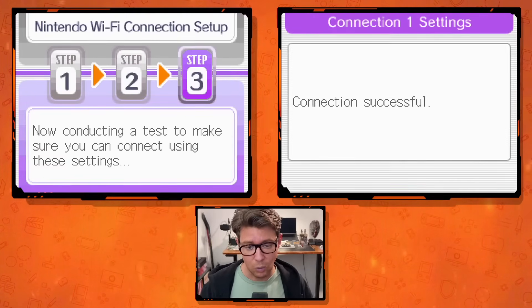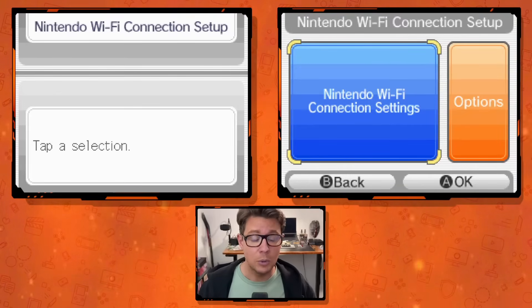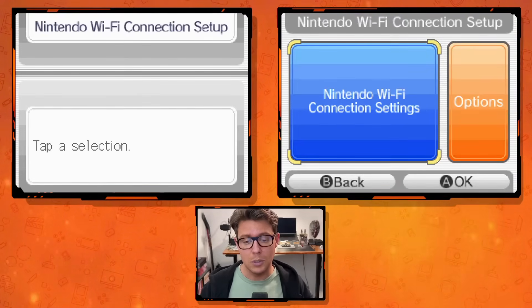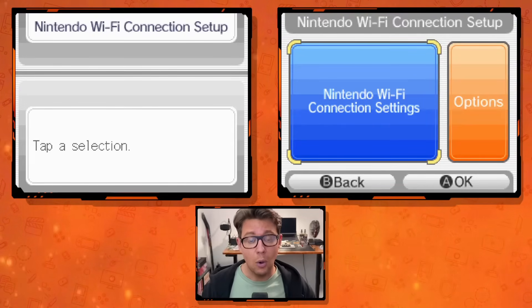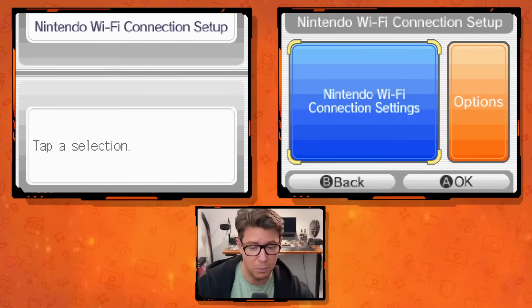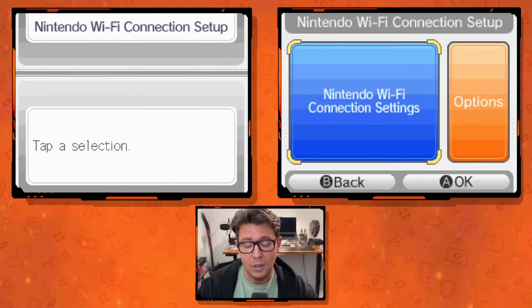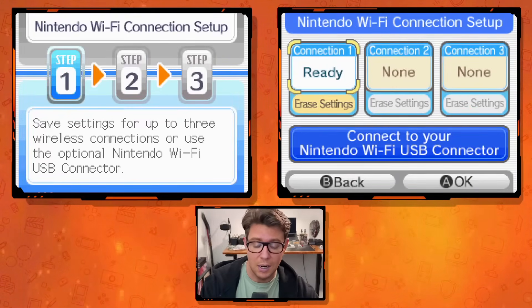It'll test the connection and it'll work. If you're playing on MelonDS and it's not working, you did something wrong and I can't help with that — I'm here to show you what to do in your game once MelonDS is already set up. If you're at home with your own Wi-Fi set up on your Nintendo DS device, then you're good. Once successful on either platform, you'll connect to that setting and see the network you configured.